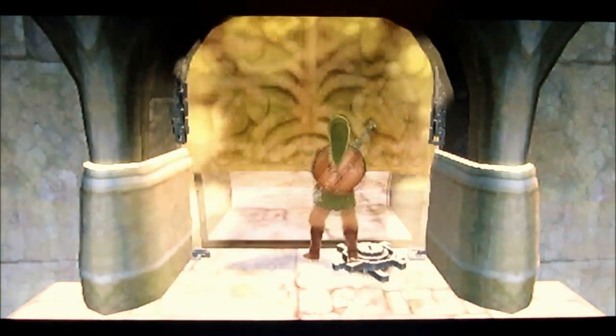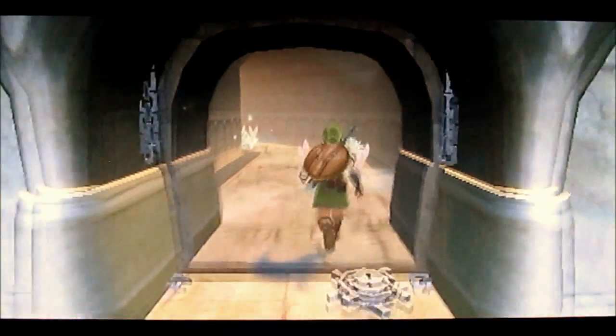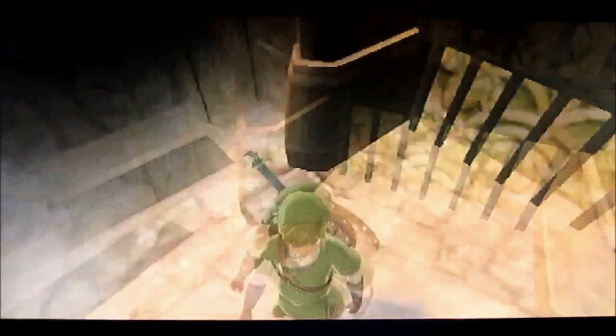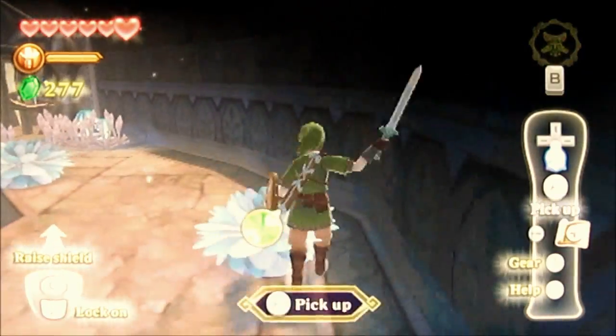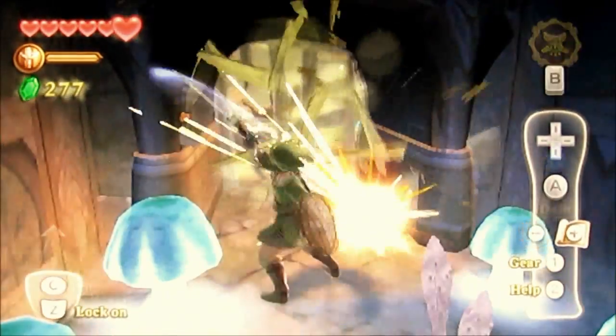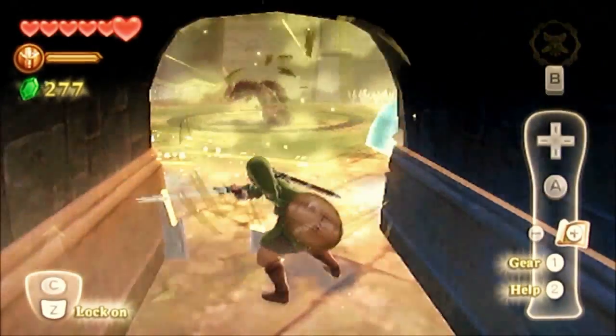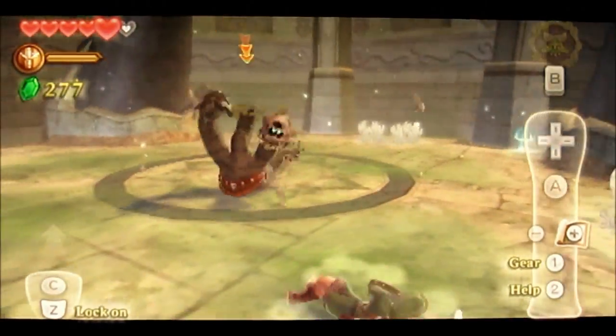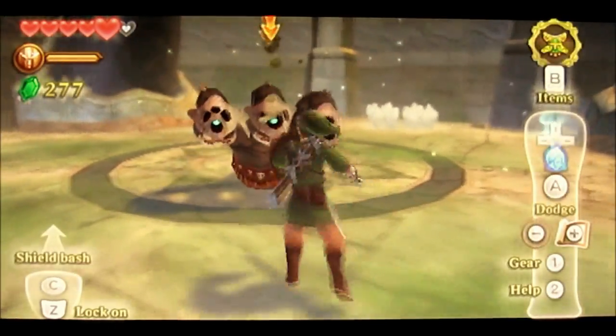Now we can come through here since we have a small key, and continue on through this temple. Holy balls, what's up? All right. Oh, I remember this. The woods. Okay, this is a new enemy I believe — so basically you do a spin attack right here.